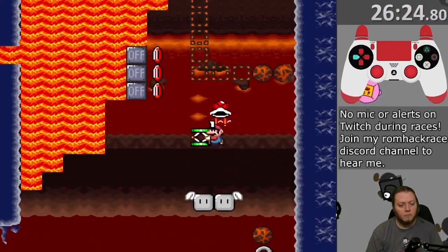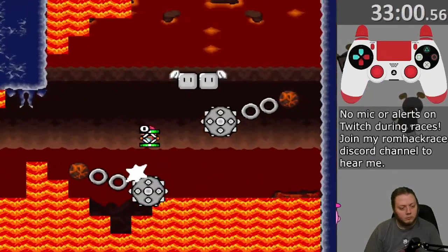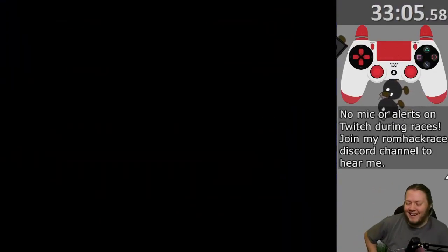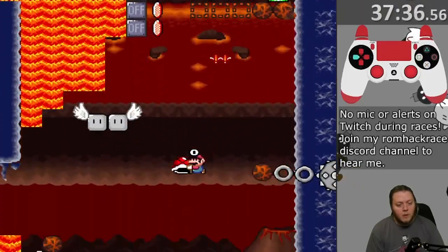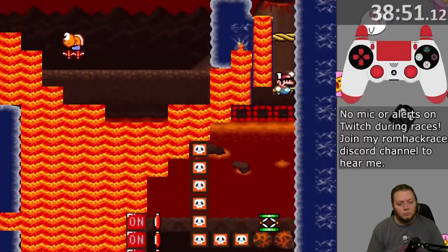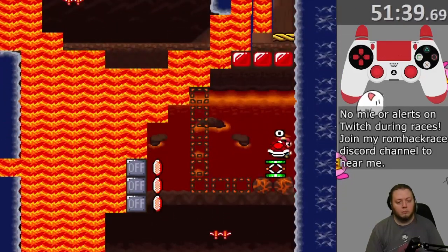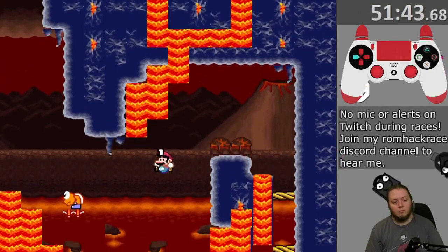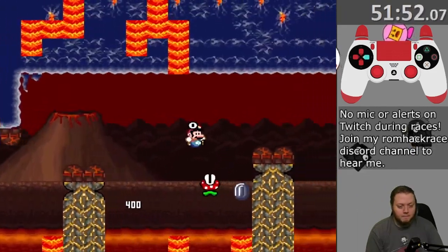As soon as we get up to where I can see this shell, everything just kind of goes out the window because there are a lot of options available to you. Shell jumping off the on-off switches is not one of the options that will work. I would have had this, but I just barely walked off the edge of that flying platform and wound up eating my double jump way earlier than I expected. I learned just a little bit too late — you must save your double jump here in order to reach this blue Koopa. It's a scary looking jump to go straight over that death block, but wall jumping will take away your double jump.